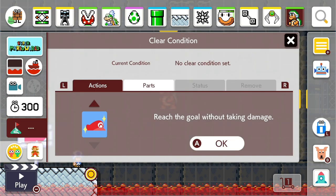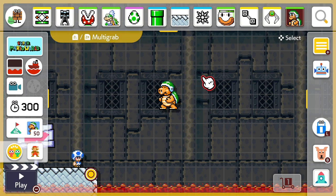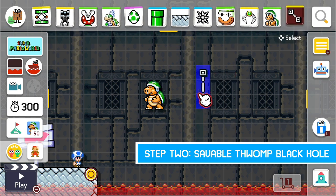To create a real black hole with them, you have to copy him 45 times. Once you have the sledge bro copied 45 times or more, now we're going to make it saveable. I draw a track like this and place it right in that spot.